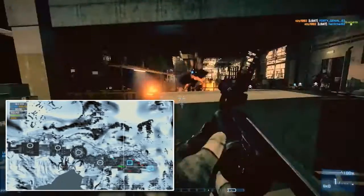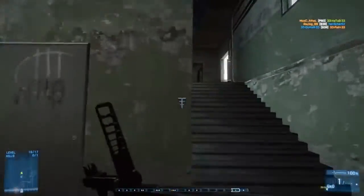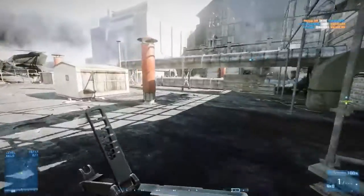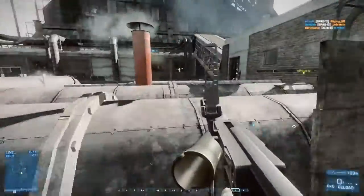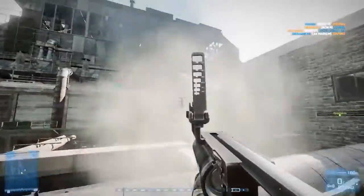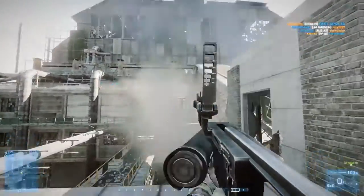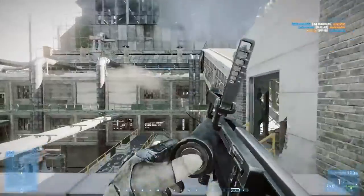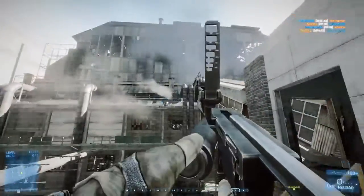A couple of last bits of news: a new snow map has been confirmed in the Battlelog trailer. There was an overview shown of it and it looks like a pretty big, linear map — the kind that would be really good for Rush, like Damavand Peak, pushing through different bases. It also reminded me a little of Heavy Metal with the way the Conquest objectives were set out. It looks like a really interesting map, so I can't wait to play it.